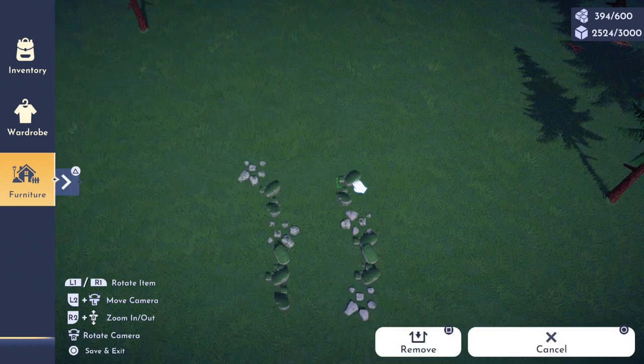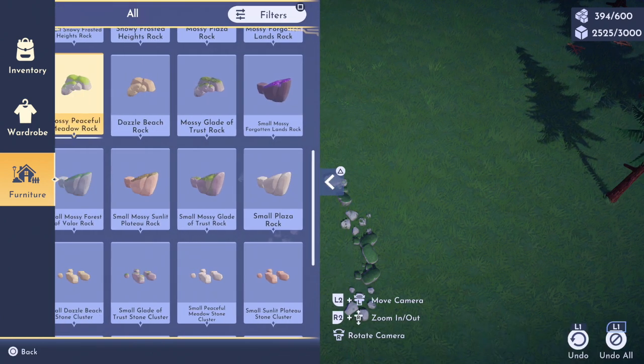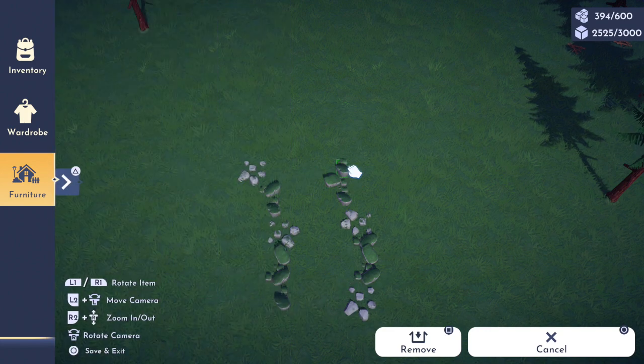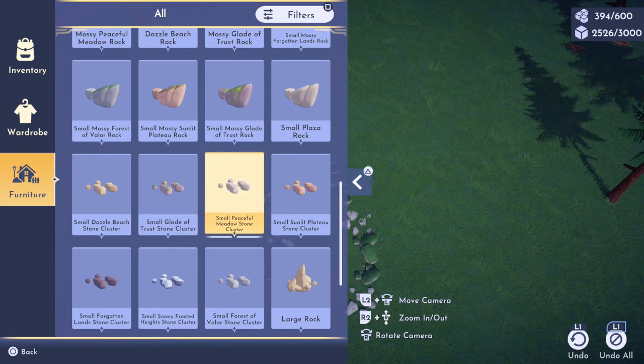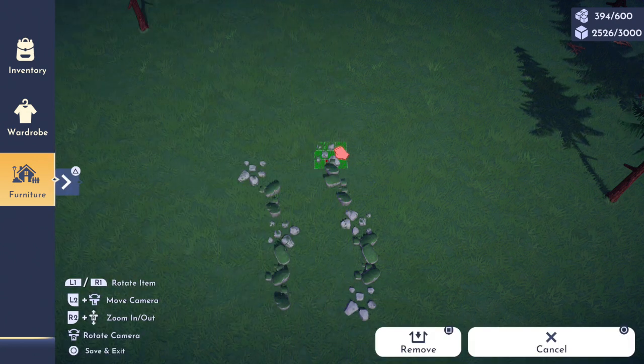You just keep doing this until you are satisfied with how you prefer your pathing to look.